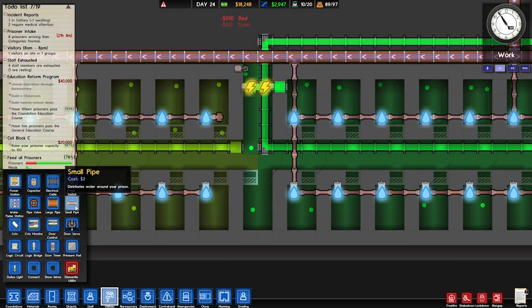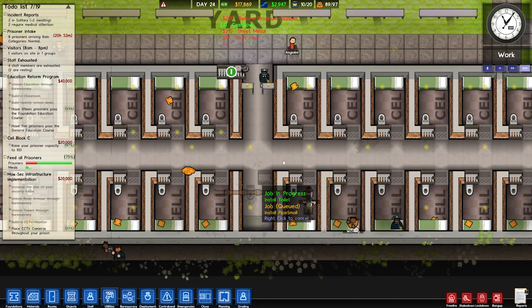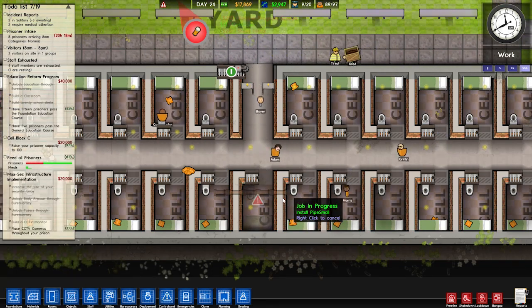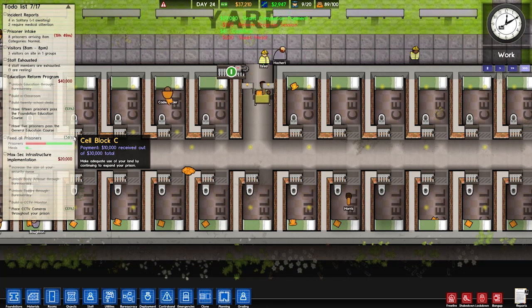Do we have pipes in there? We do not — I'll just connect it up like that. Alright, let's get cracking on that guys so we can get the hundred cells. There you go — and that will give us the additional $20,000 that we are owed.